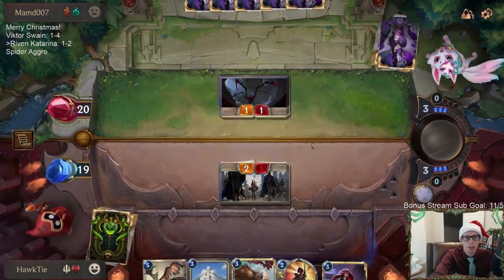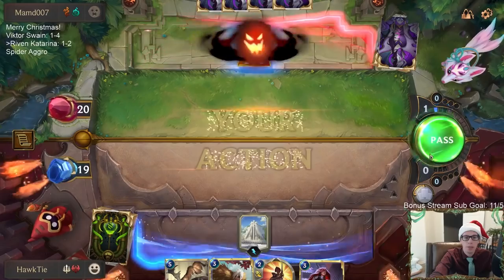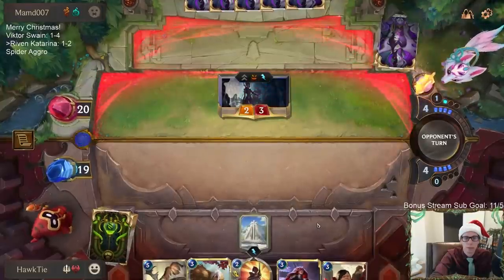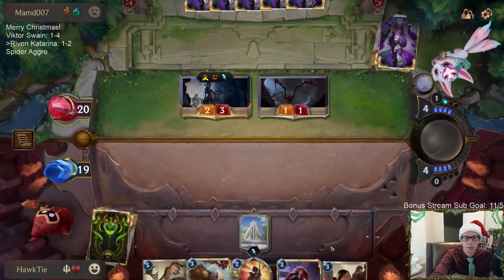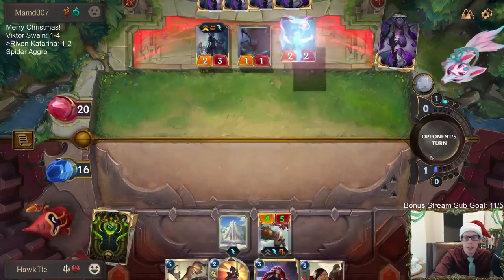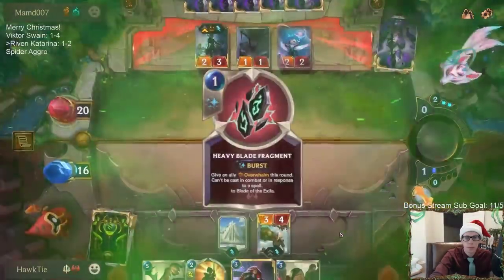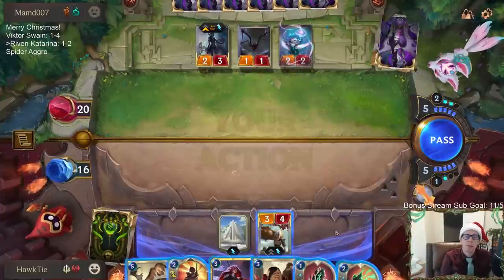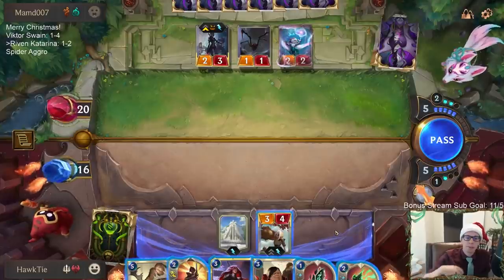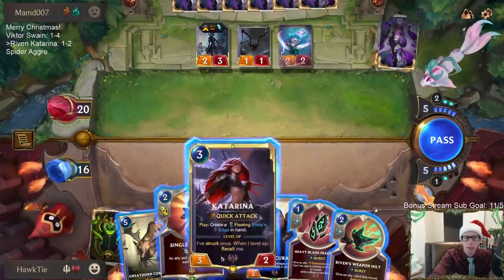I'd rather trade with Spider than trade with Go Hard — just get that body out of play, because Spider is a good blocker for all my little stuff anyway. I'll play Riven on their turn so whenever I gain the attack token on my turn we get to Reforge. Basically, Twisted Fate is the problem. I want to play the Reindeer, but they could go Twisted Fate Gold Card, and that's kind of a problem. Instead, I could go Katarina, and then they Gold Card Katarina, but I could Single Combat and put Katarina back in my hand.